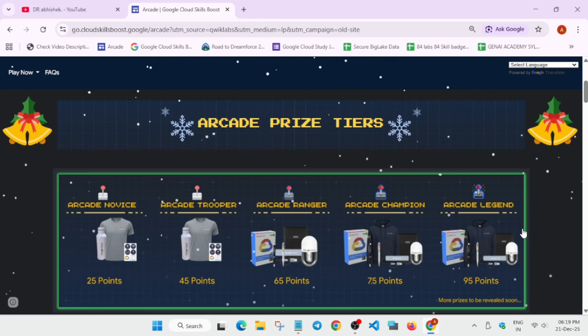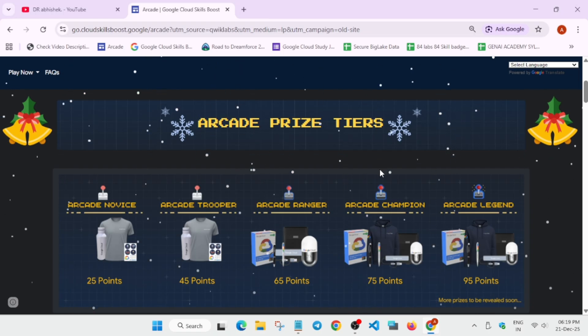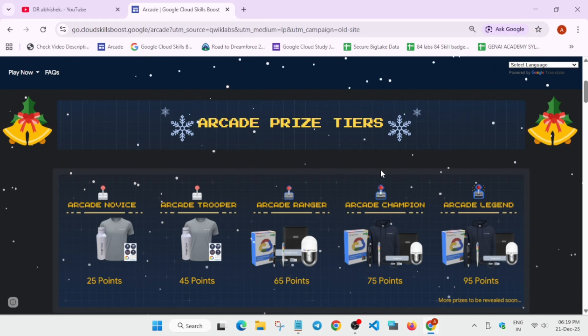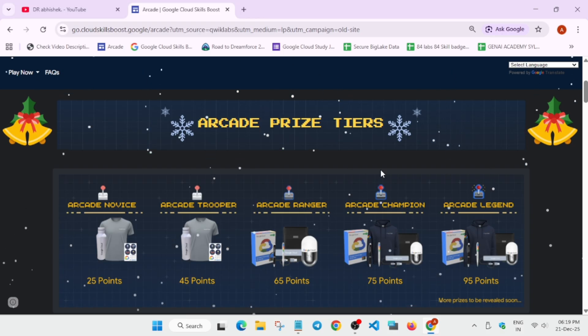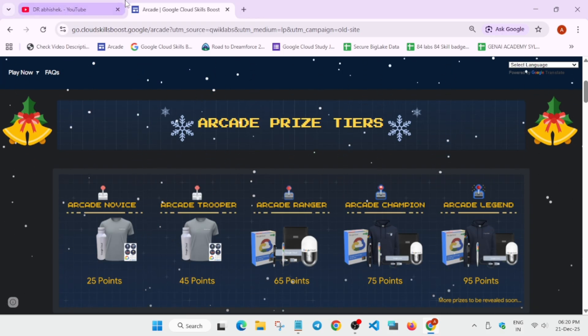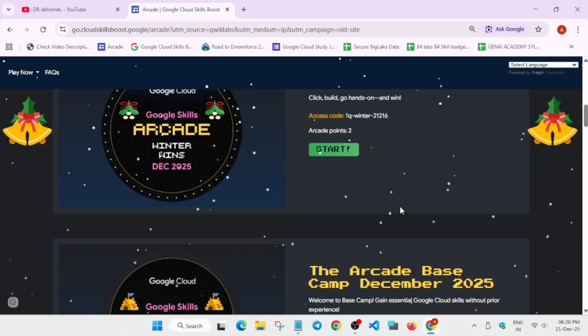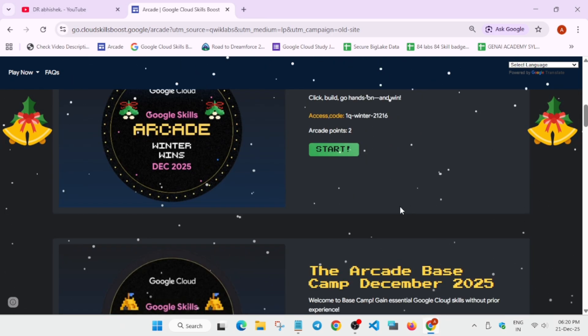More swags will be added. You need to understand when the event will end. As of the update, December 28th 2025, all games will expire. Today, one special game called Winter Win will expire. If you have not completed it, it's very easy — complete 8 labs and get 2 points. So if you have not completed it, complete it.